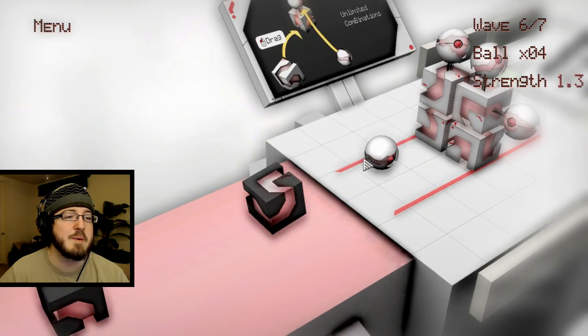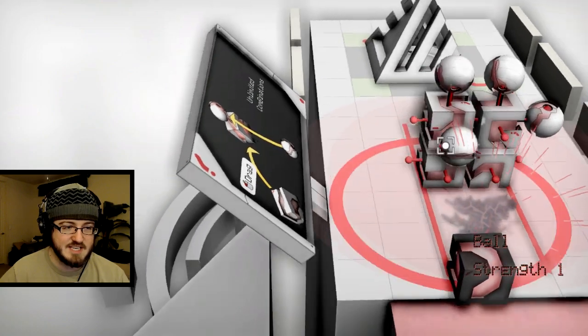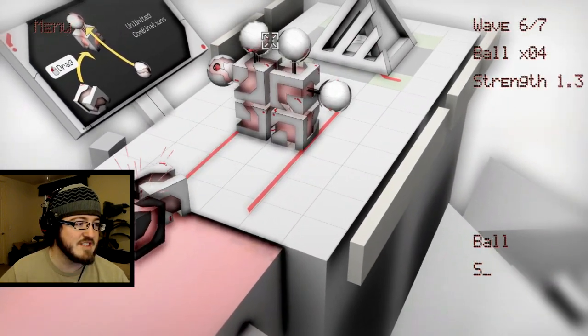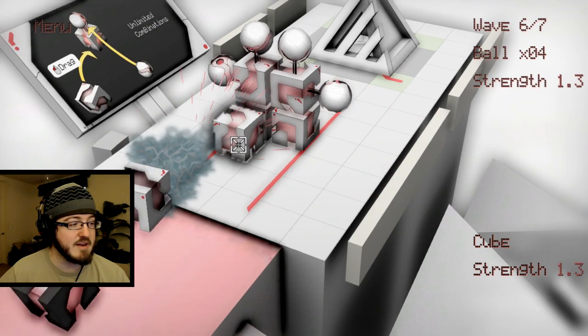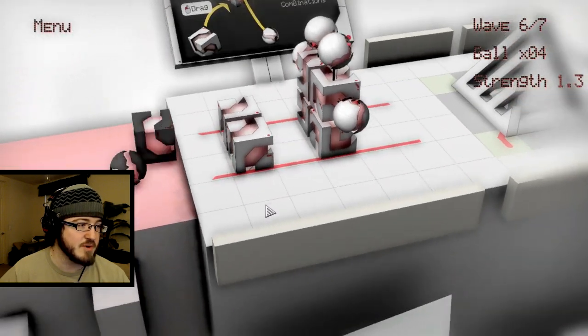I want to double check that. He doesn't do anything. He's like, 'Attach me to a tower, you loser!' So now they've got good range. These guys have really high range. Now I can put these in front so that they gotta go through that first. Now they've got a little bit of a wall to go through.